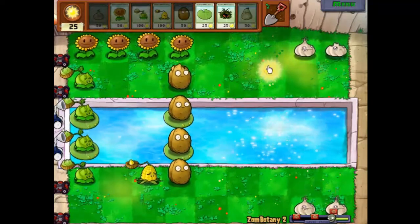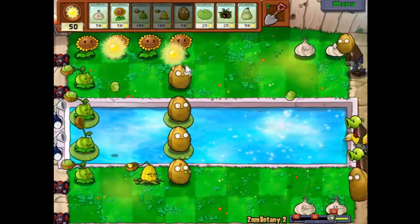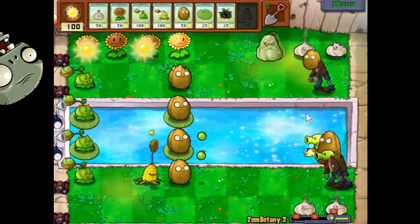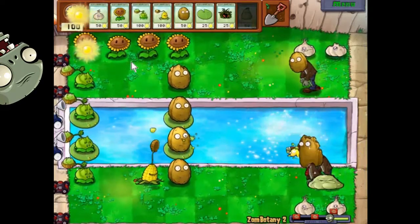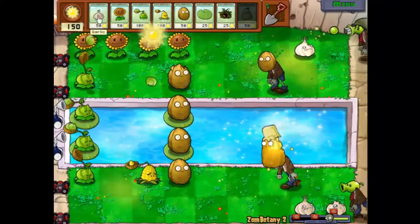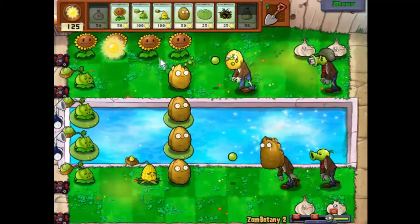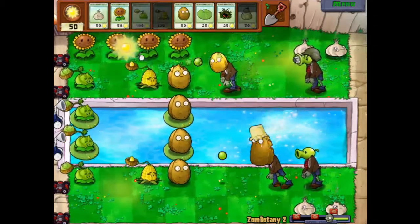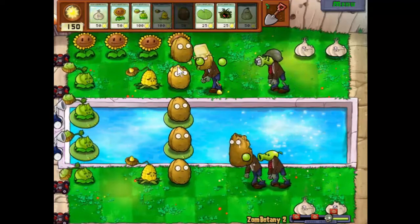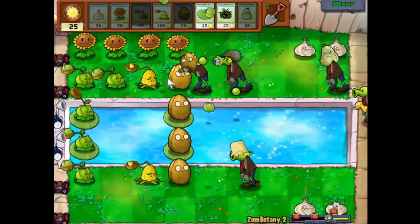Just one more piece of sunlight — there we go, and that is our basic defenses sorted out. We'll stick a second piece of garlic there just to be on the safe side. I don't like the look of this guy, so I think we'll squash him. He squashed the wrong one — well done, squash — but never mind, still made life a little bit easier. We lost our garlic there and I feel we're probably gonna need to upgrade that fairly soon.